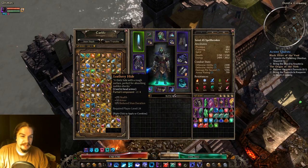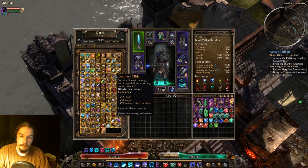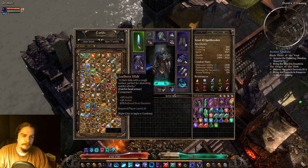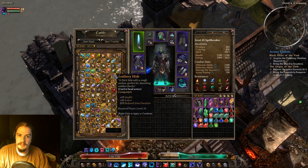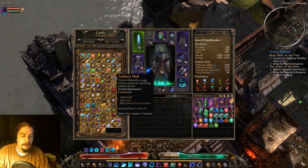Leathery Hide gives you health, armor, and reduced stun duration. It only goes in helmets. I would probably go for a resistance thing over this, but if you have an open slot in your helmet, you can go for Leathery Hide.